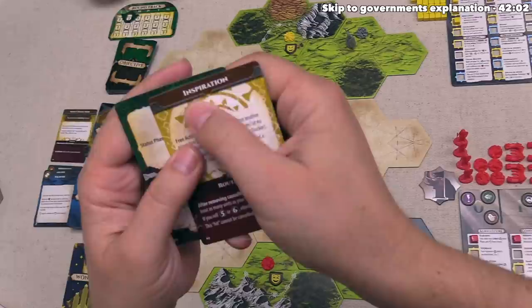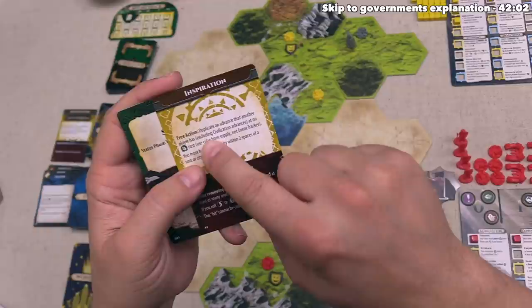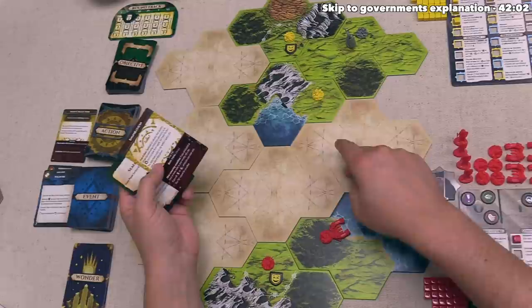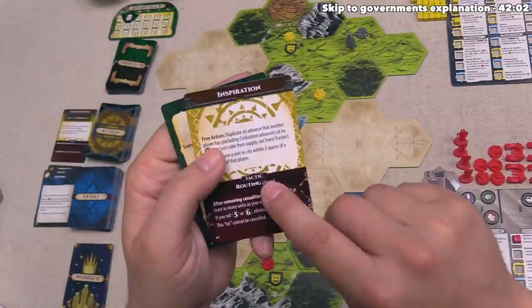After that, in player order we all draw one new action card and one new objective. Our action card is Inspiration. It says as a free action we could duplicate an advance that another player has without spending any food, but we have to have a unit within two of one of their cities. It appears our opponent has a city that's three away, so if we got a unit closer we could use Inspiration to get a free advancement that they have. The bottom is only usable in combat if we have the tactic advance.